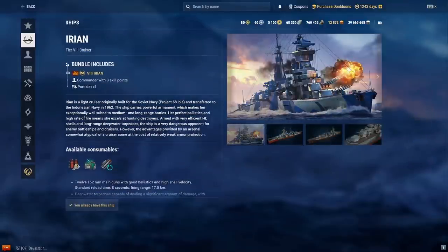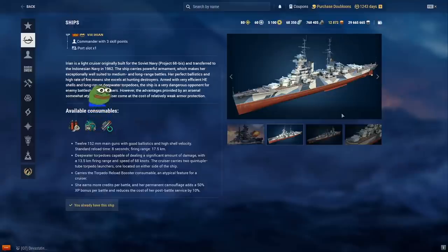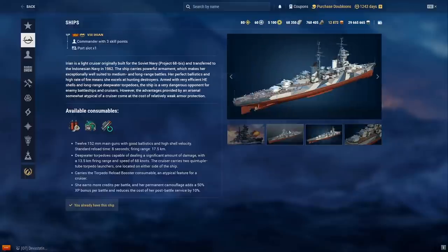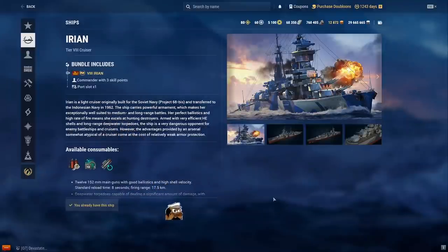Irian — this is the tier 8 Pan-Asian premium cruiser that tried to copy Kutuzov but ended up worse. The gun reload is worse than Kutuzov, the gun range is worse, and it doesn't have a smoke screen. You do get deep-water torpedoes — five per side, ten with TRB — and better concealment than Kutuzov, but I still wouldn't get this one myself.